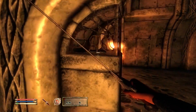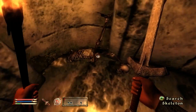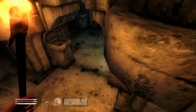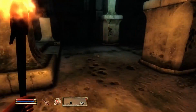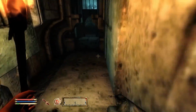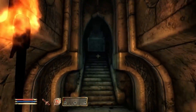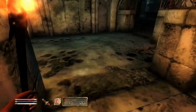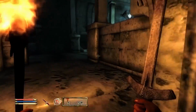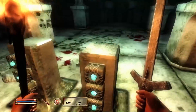The Varla Stones re-enchant every single item in your inventory — so if you have an enchanted bow and sword both at zero charge, using a Varla Stone will fully recharge them without needing any soul gems. They're very useful, but I normally sell them because they're worth more gold than they are useful to me personally.